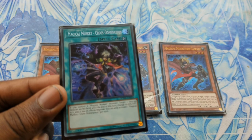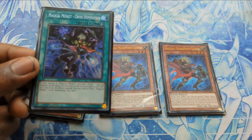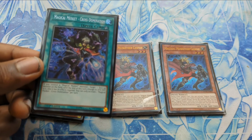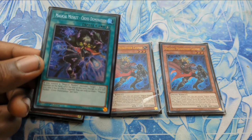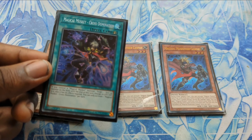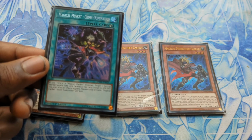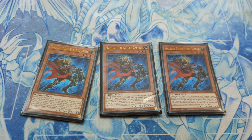Most of the cards you'll be adding will be Magical Musket Cross Domination, which allows you to negate an effect monster. Fun fact with this ruling: it does not work on Link monsters, as Links do not have defense points. So bear in mind that Magical Musket Cross Domination will not work on Links.